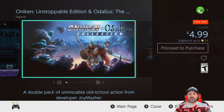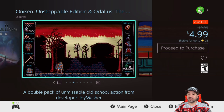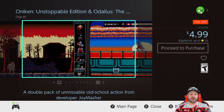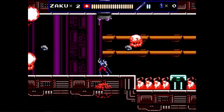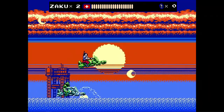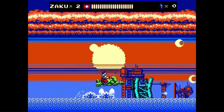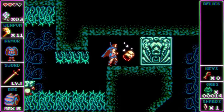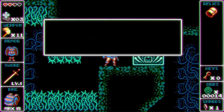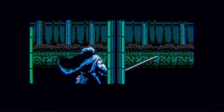Next, a regular on the series here — the Oniken and Odallus bundle is 75% off at only $4.99 for both games. If you're a regular on the channel this is nothing new: you get two great 2D action retro platformers — one with a Castlevania-style design with RPG elements, and the other a blend of almost Ninja Gaiden and Strider. If you're a fan of retro-style action platformers, at $5 this collection is a great pickup.